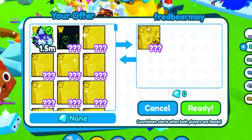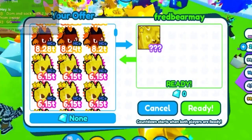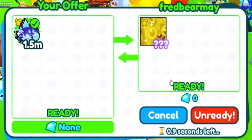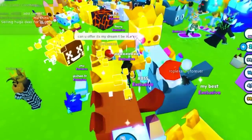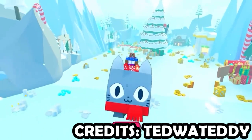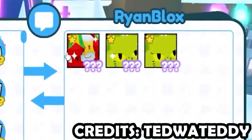Let's do it, come on, go through! And we just got a golden huge crystal dog — thank you for the trade! That's in the part two of the Christmas update for Pet Simulator. Oh wait, hold on — he's giving us the huge present chest mimic!